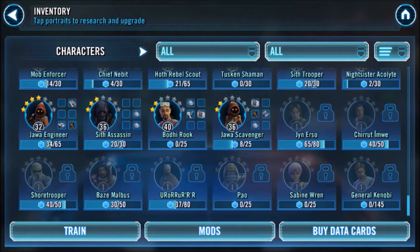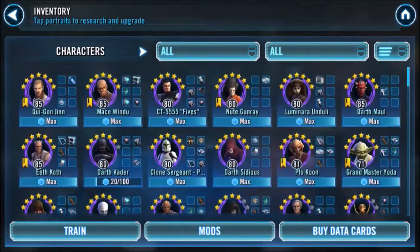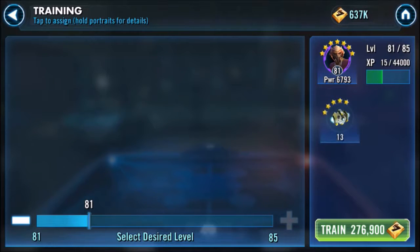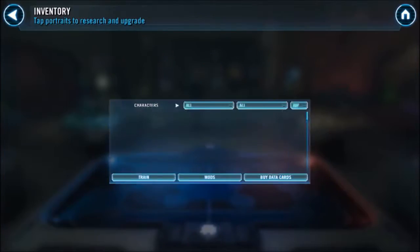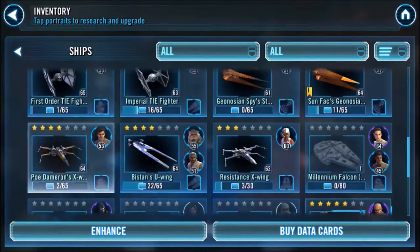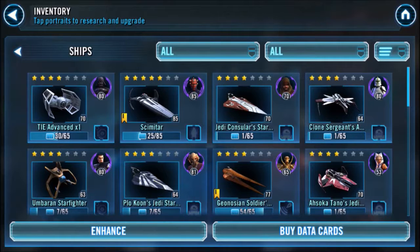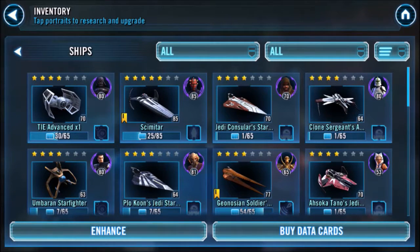Upgrading him is going to be the hardest part — that'll be later down the line. Since we got even more ability materials, let's go upgrade Plo Koon. That's as far as we can go, almost close to 82 — that's good enough for now. Ships wise, Geonosian Soldiers is next, about 11 away, and then we'll be able to get Zetas pretty soon. We have Scimitar at 5 stars, going to have Geonosian Soldier at 5 stars, and then I'll probably do Counselor, Sergeant, and Rex, and maybe even Biggs' Darklighter Starfighter.